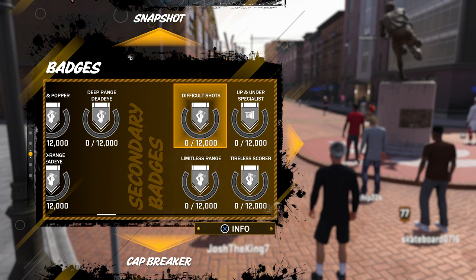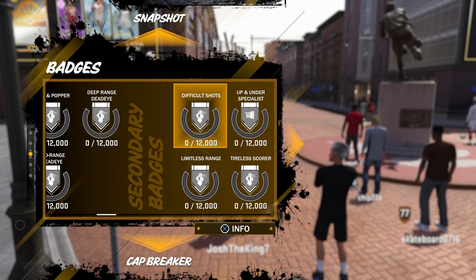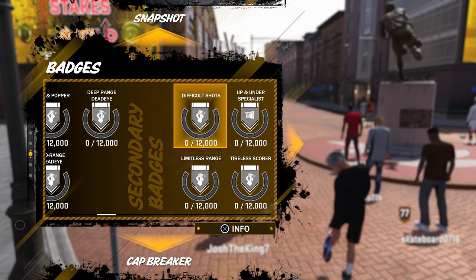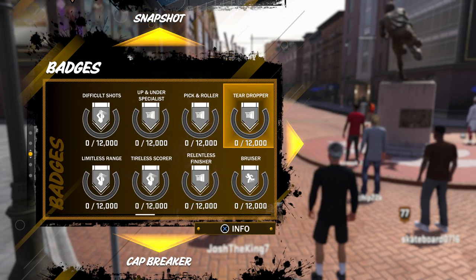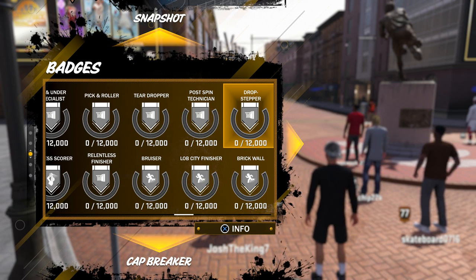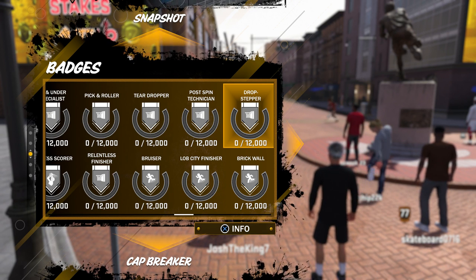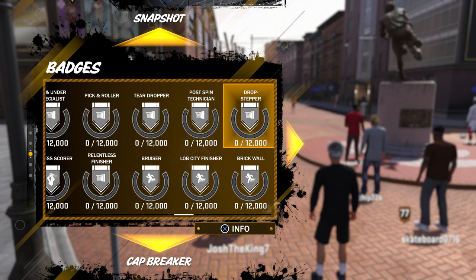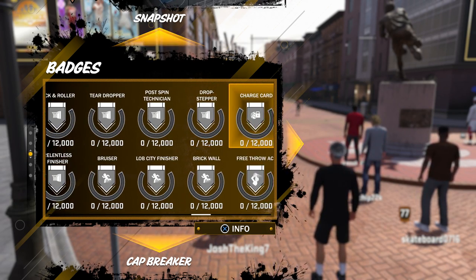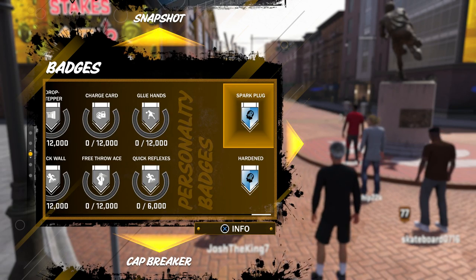It's mainly shooting badges. I get difficult shots too — that's why I wanted to make him shorter, because at 7'3" I'd have gold difficult shots but my off-dribble mid-range would be in the 60s and my three in the 50s. That's another reason I made him seven feet. Limitless range can get to silver. I'm also focused on up and under specialist, pick and roller, relentless finisher, teardropper, bruiser, Lob City finisher, and drop stepper — which is a great badge I don't have on my other player. Also brick wall, charge card, free throws, quick reflexes, and glue hands.